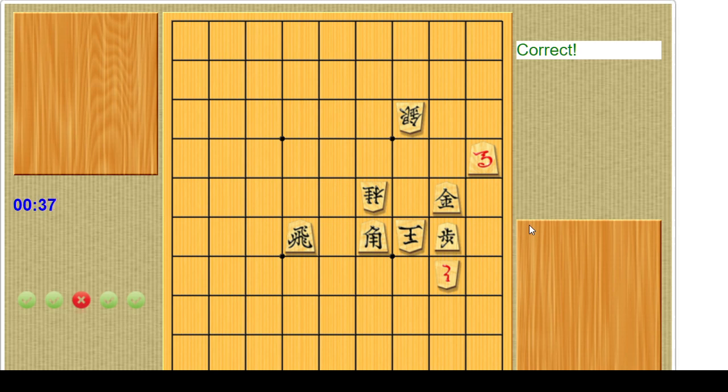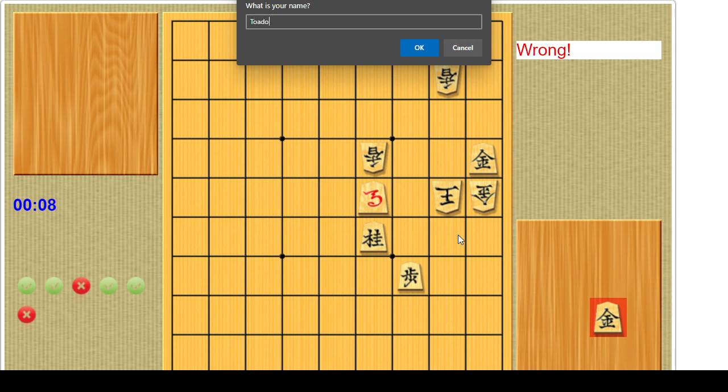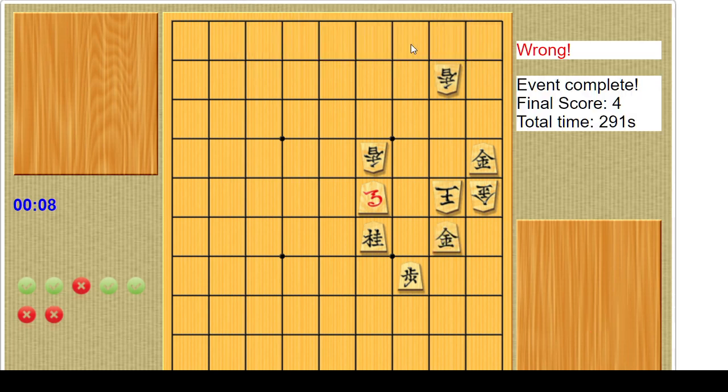Usually checkmates — at least these mate in three — involve some sort of sacrifice. I'm not seeing how to sacrifice a piece here. We're going to make a random move, try this. 19 seconds remain. I have no idea. We failed. Now we can look at the problems we failed.